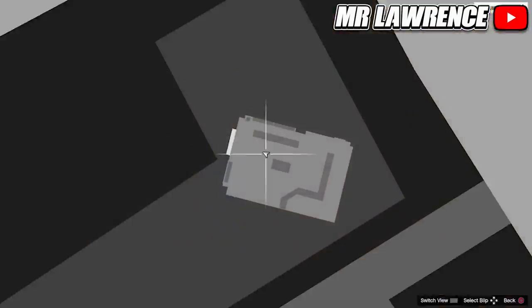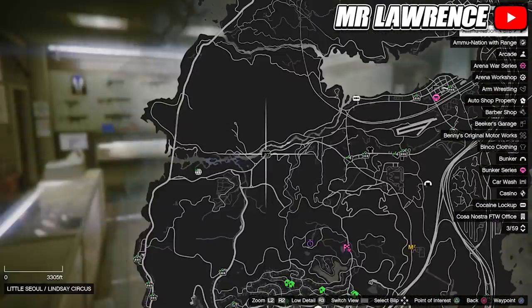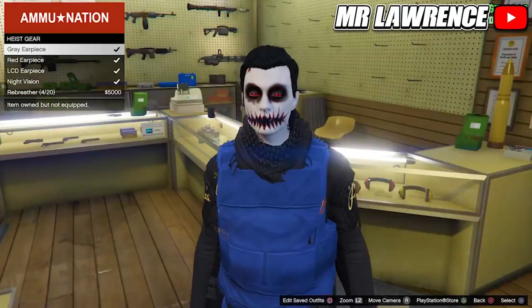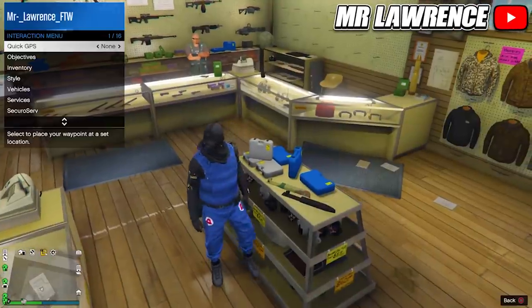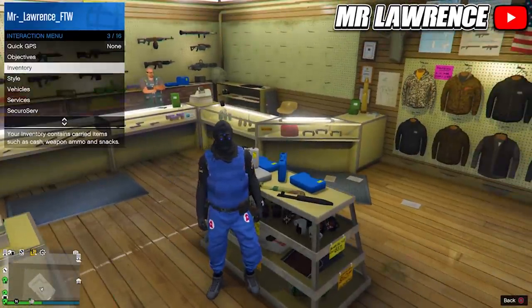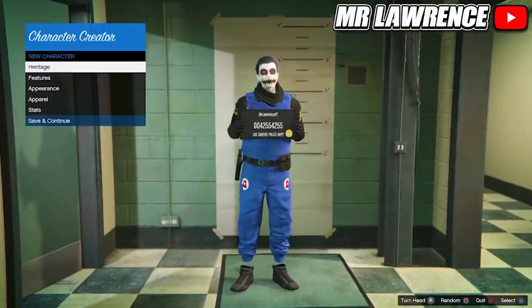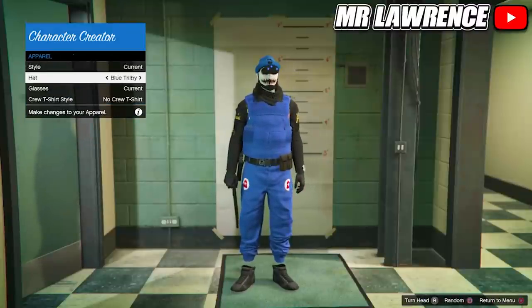First I will show you the new workaround to get night vision goggles on any outfit. The yacht method has been patched, so for this new method make your way over to any animation, then come over to the gear section and purchase the night vision mask — make sure you have it equipped. Then open your interaction menu, go to Style, select Change Appearance, go to Apparel, then to Hats, and equip any of these hats. You should get the night vision goggles without the mask.